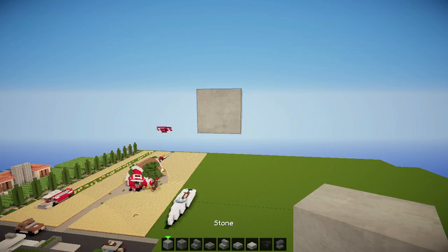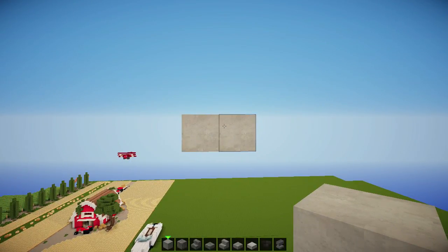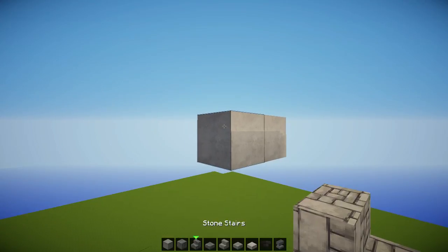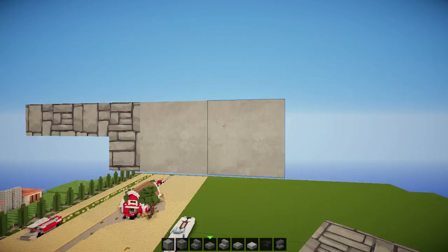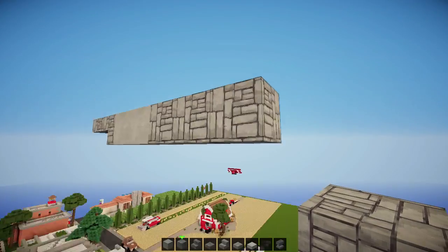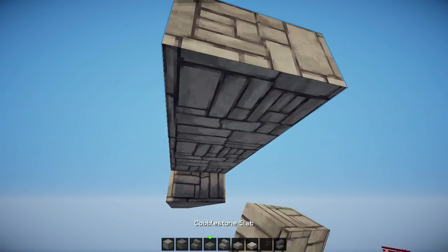Are you guys ready? We're gonna start off with some smooth stone and we're gonna do this. And by the way, if you do enjoy this, don't forget to give it a like. We got two smooth stones like that on the front - the plane will be facing this direction. We got an upside down cobblestone stair followed by a slab on the back here. One, two, three cobblestone full blocks.